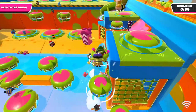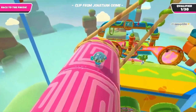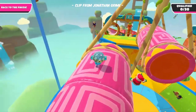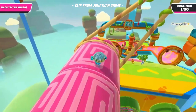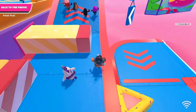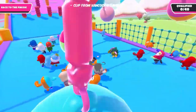Log Swings are large pink cylindrical logs suspended by ropes. They usually swing back and forth and are quite similar to Thick Bonkers, with important differences: they are larger, slower, and it is possible to walk on them. Moving Blocks are, as the name suggests, rectangular blocks which move from one point to another.